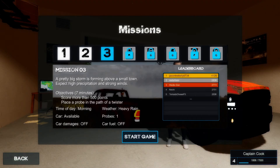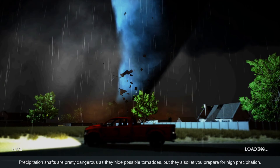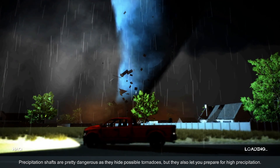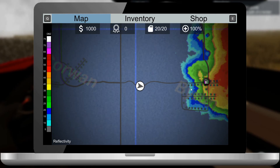Mission 3: a pretty big storm is forming above a small town. Expect high precipitation and strong winds. We have 7 minutes to score more than 500 points and to place a probe in the path of the twister. I'm really bad at probes - if I put a probe down too close I'm just going to get sucked up. I want to see roofs flying off houses, trees getting ripped out of the ground, and power lines exploding.